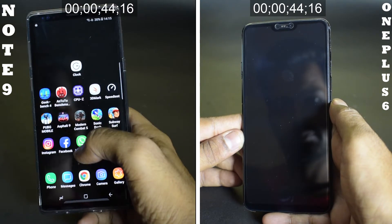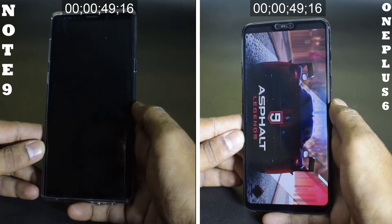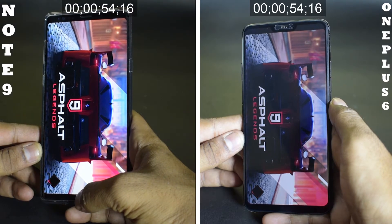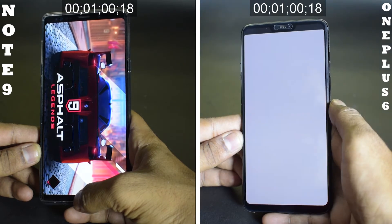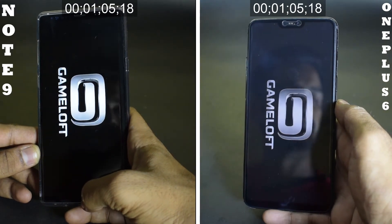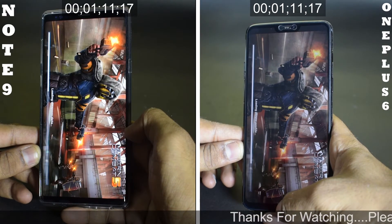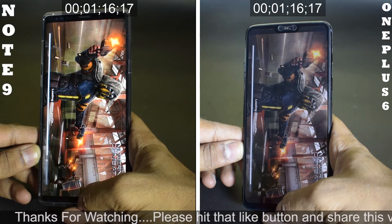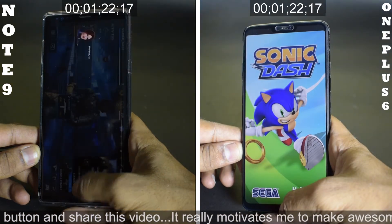Asphalt 9 is already loading up on the OnePlus 6 while the Galaxy Note 9 is still trying to load it. TouchWiz has become very, very light over the years, but it is still not as fast as Oxygen OS. And there you go — OnePlus 6 takes the lead. Moving on to the next game, Modern Combat 5. Almost similar load times, so that is a huge improvement by Samsung. The Note 9 is not losing by much, just a slight margin — a good improvement for TouchWiz over the years.